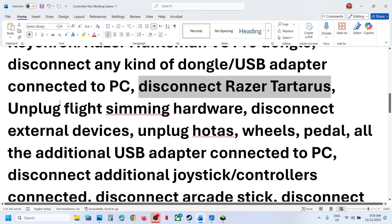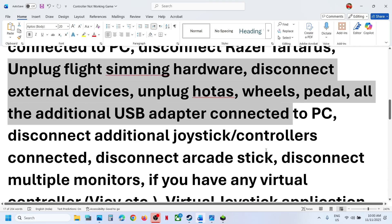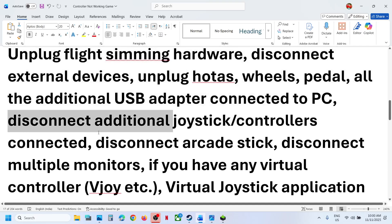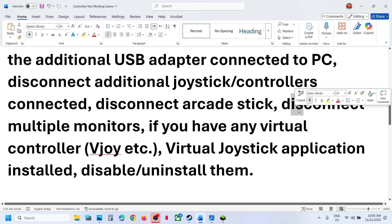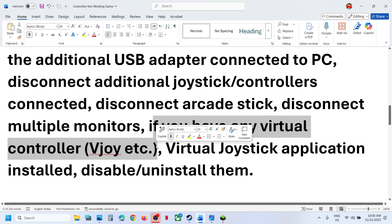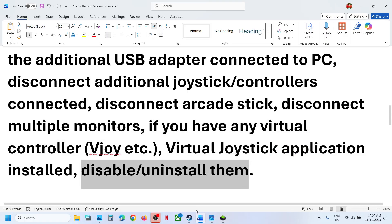Disconnect Razer peripherals and unplug any flight sim hardware, such as a wheel, pedals, or other USB adapters. Disconnect any extra controllers connected to the computer, arcade sticks, or multiple monitors. If you have any virtual controller software installed, like vJoy, disable or uninstall it and then relaunch the game and check.